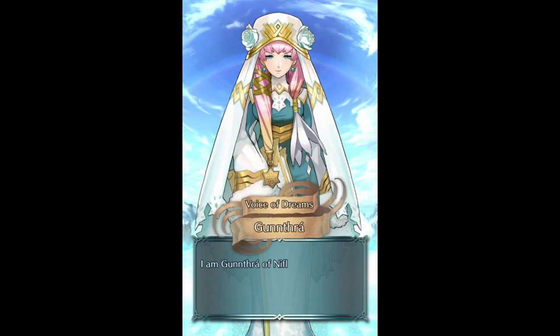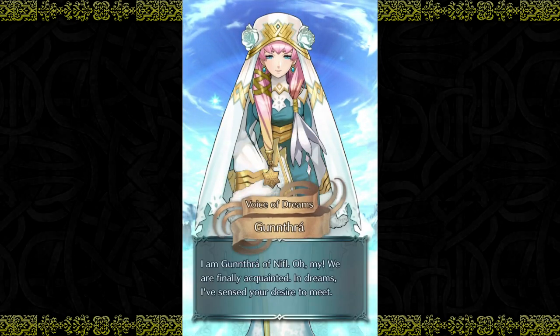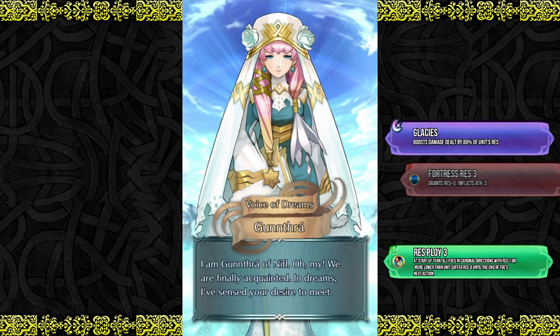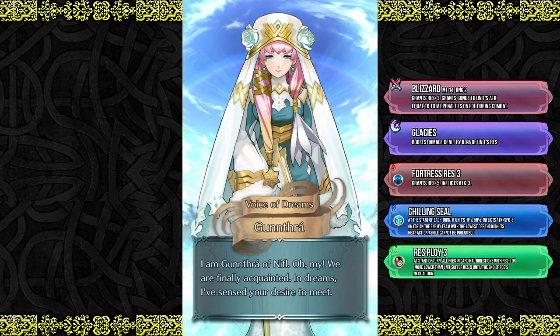I am Gunthra, the eldest princess of Nifl. It's Gunthra, eldest sibling of Nifl and a legendary hero in the aspect of Wind. So we finally have another legendary hero. The question now though is what do you do with her? What does she bring to the table and what are the advantages of using her?